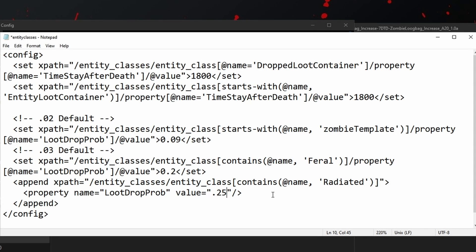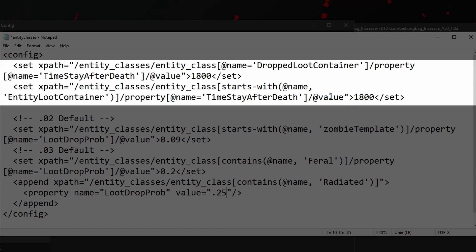What about the time that the loot bags stay in the world? I'm sure you've all been in a situation where your loot bags start despawning during horde night — it's not the end of the world, but you might want them to stay a little bit longer. That's where this value comes in. There are two lines — edited loot container and dropped loot container — both with a 'time stay after death' property. They both seem the same to me, so to play it safe I'd change both to match. The value is in seconds: 1800 seconds divided by 60 is 30 minutes of real time that your loot bags will stay in the world. By default I think it might be 15 minutes — 900 seconds. You can change that in multiples of 60 to whatever you want, and I'd suggest changing both lines to the same value.